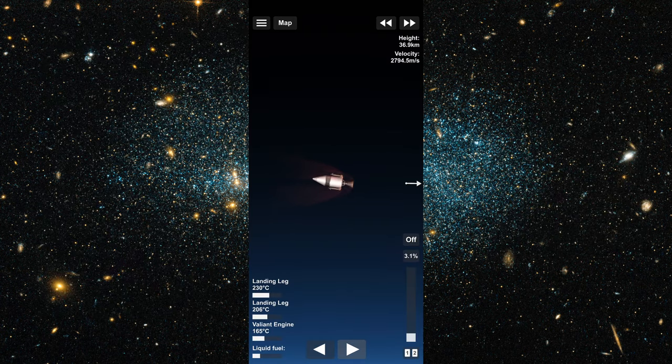Normally you'd do this with a heat shield. In my case, I had to keep rotating my spacecraft so that while one side was cooking, the other side was cooling down. This wouldn't work in real life, so I was abusing the physics of the game a little.